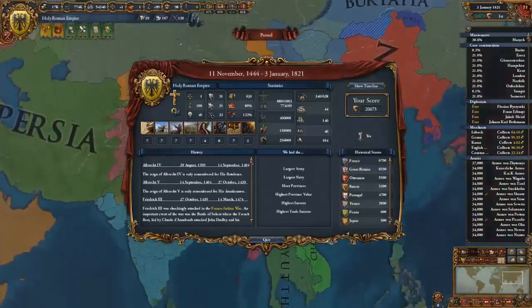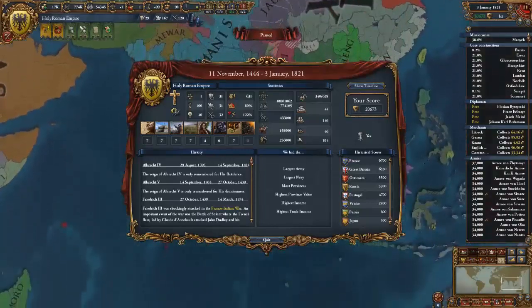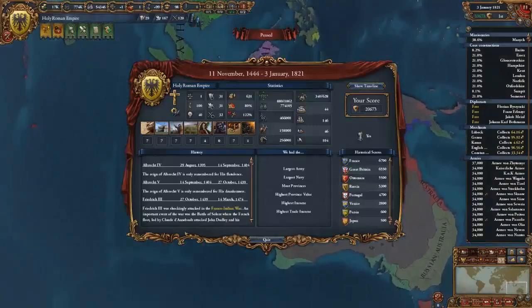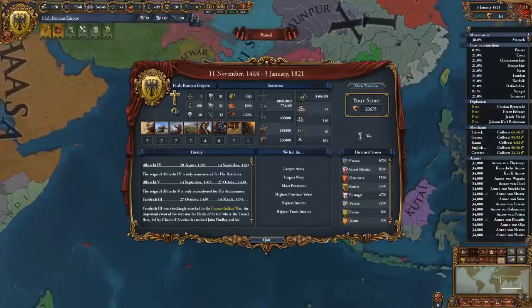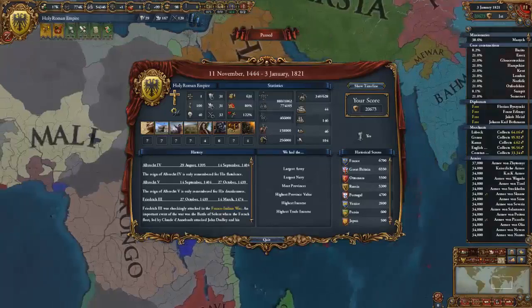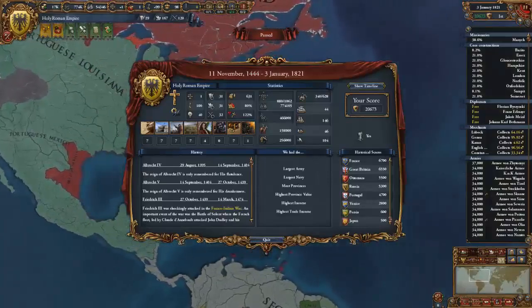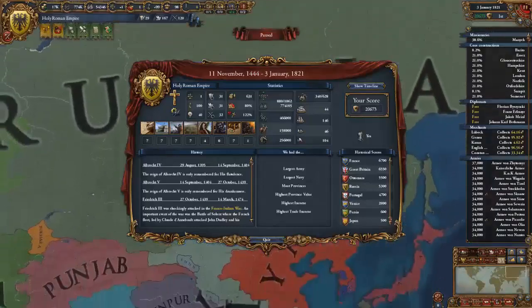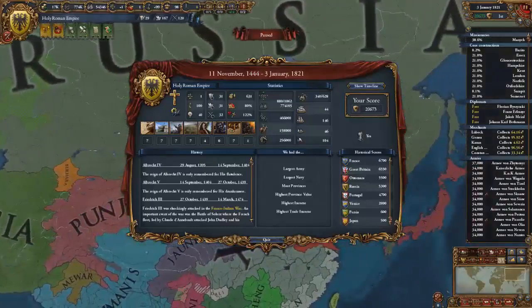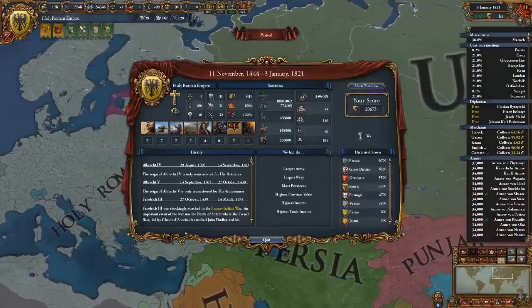China's a mess. India's pretty unified. Russia colonised the Philippines and is getting involved in a three-way colonisation of Australia. Japan's getting wrecked by Russia. Brazil's independent. Portugal won the American colonisation war. Anyway, thank you guys for watching — I hope you enjoyed this great empire. I'll see you guys next time. Goodbye.